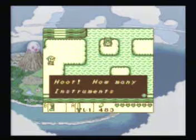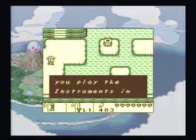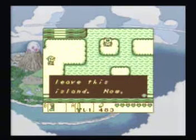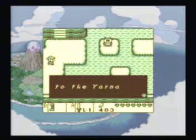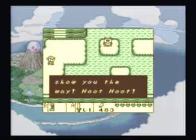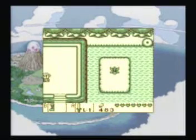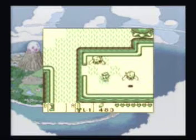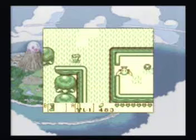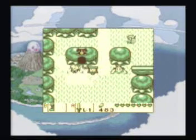And here's the owl. He tells you that you need to go to Yarna Desert so that you can get your key for your next dungeon, which is great, because sadly enough, the little place thing just told you where the dungeon is, not where the key is.